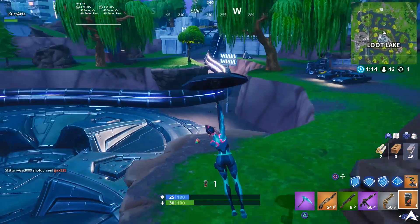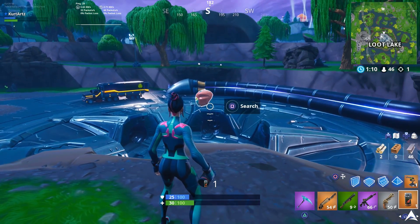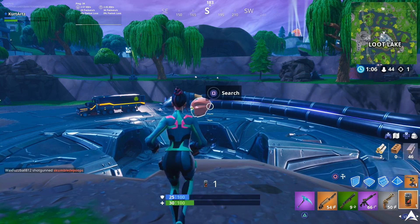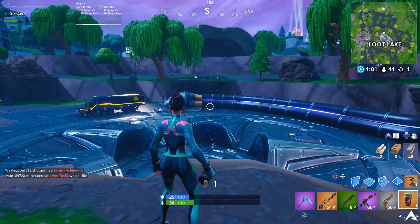Moving on to our second location, we're going to be going towards Loot Lake. You're going to be able to find this on one of the lower cliffs that are closer to the actual metal part in the center there. As you guys can see in the gameplay here, we're going to be going up to this helmet, and this is actually going to be the Pizza helmet for the Singularity Skin.